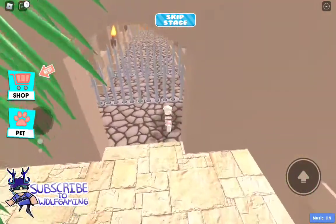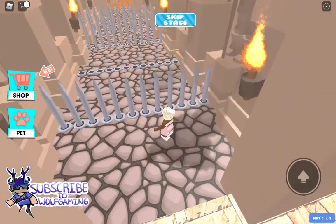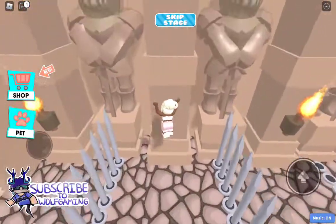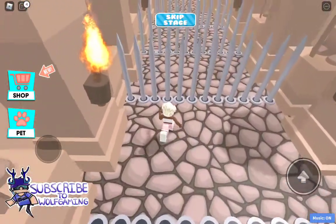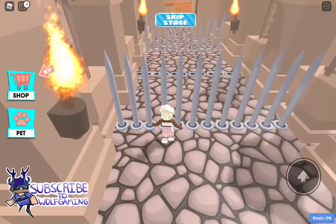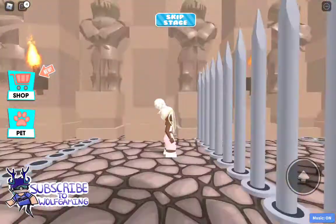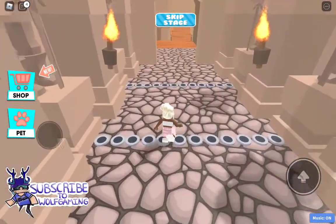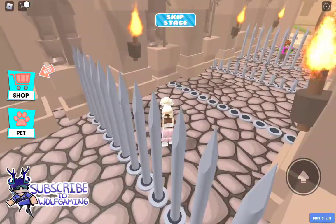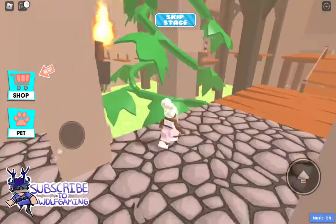Oh my god, there are these sharp things right here — we cannot get hit. They're like coming out of the ground. We have to wait till they go down. I'm gonna try to see if I can go through both. I knew it — that's why I didn't do it, because I already knew I was probably gonna die right there. Okay, that's the last part because these sharp things cannot catch us.